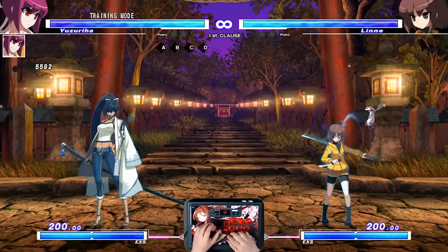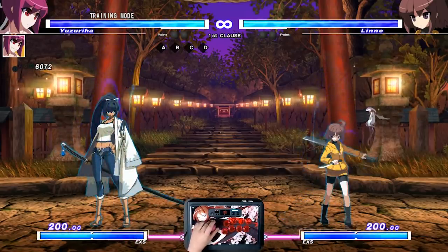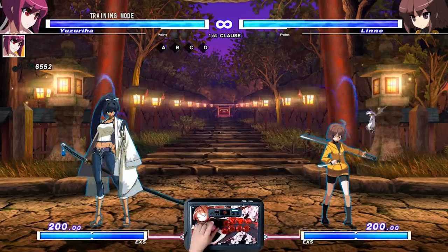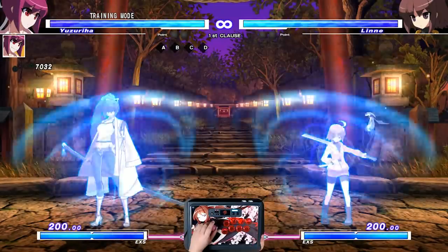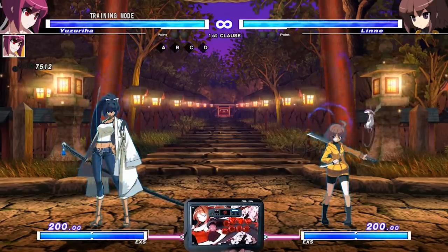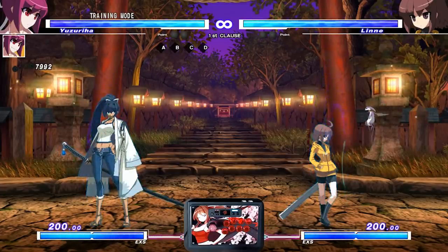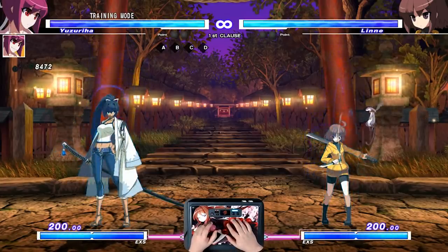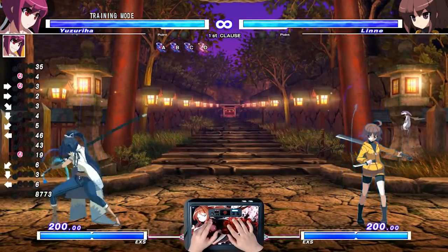Hopefully this will help you know a little bit more about Yuzu before picking her up, or serve as an indicator of whether you want to. This is not a full guide — that's for later. This is a smaller video detailing some of her techniques. First and foremost, let's go over her stance buttons. She has stance holds, and you can see those indicators — the ABCD symbols — below her health bar. Those are the stance buttons.